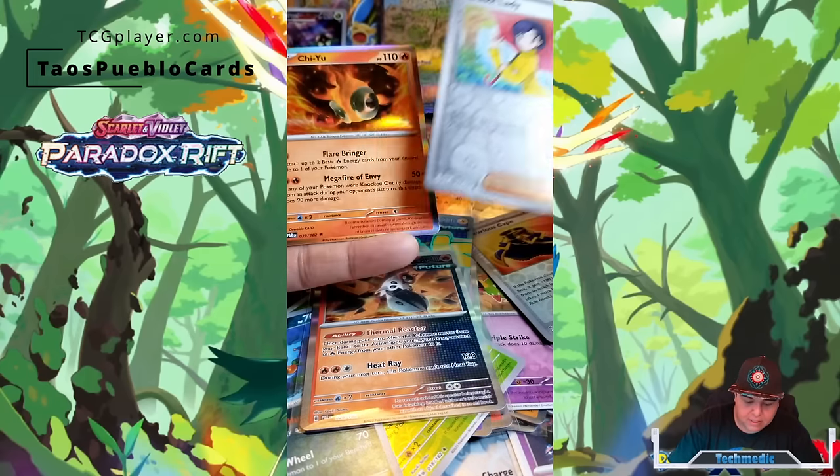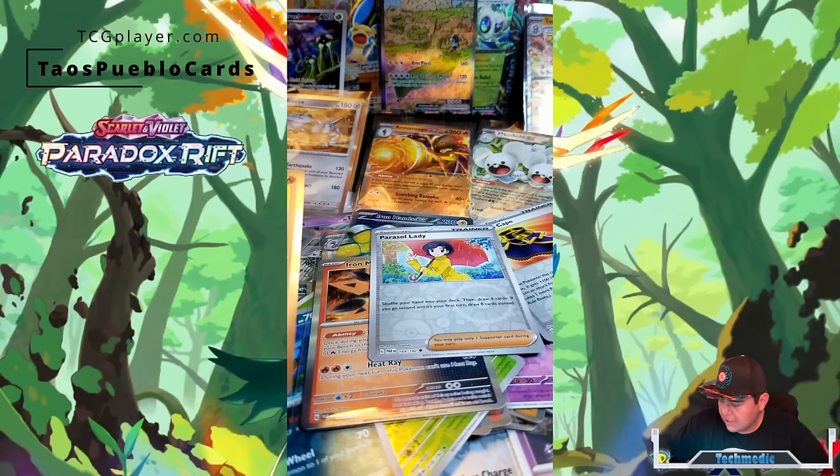Parasol Lady and we've got a Chi Yu. Chi Yu in our language here at Taos Pueblo actually means a mouse — some food for thought. And there is Parasol Lady. So that's it — that's been the entire box.